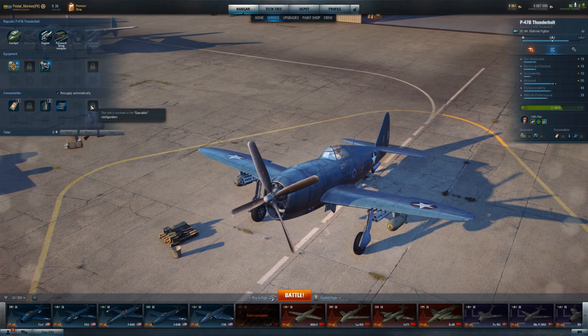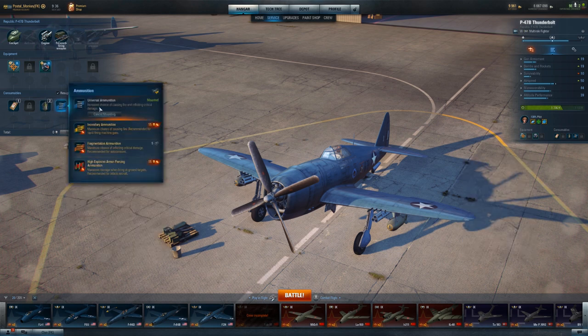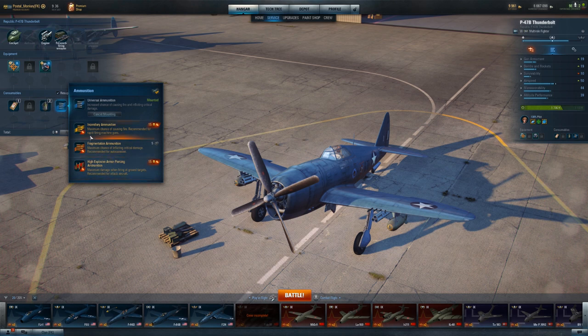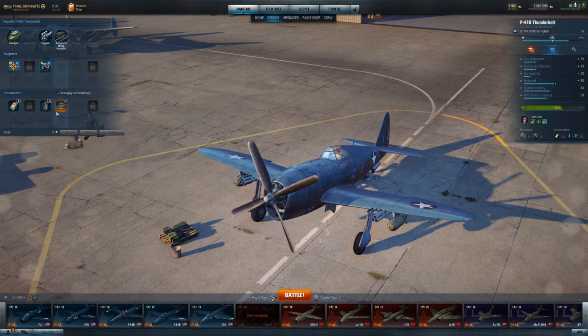Once the plane is specialized, I'll definitely be utilizing improved ballistics or improved fragmentation — something that helps the damage of the outboard weapons, the rockets and bombs. It's totally worth it on a plane where you use bombs and rockets quite a bit. I keep universal ammunition on here — it costs credits, but even without a premium account, universal ammo seems worth it. As far as airframe consumables, once the consumable comes in, I'll use pneumatic control assist for those times when I really do want to turn a little bit more. You really shouldn't be focused on turning in a P-47, but there will be times when you just need a little extra boost when it comes to turning.